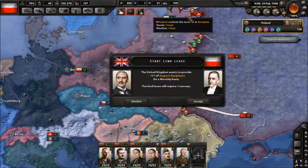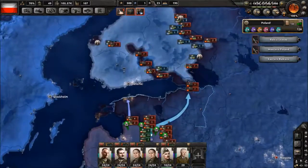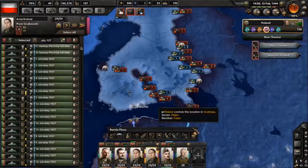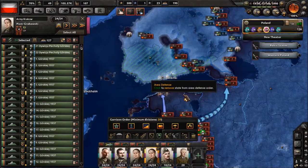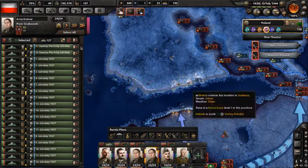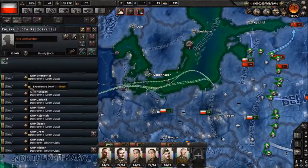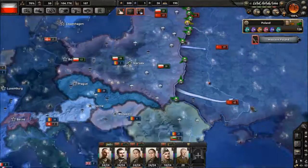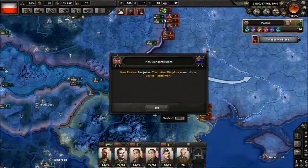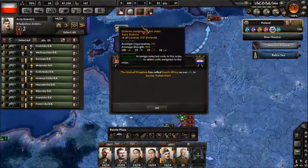Welcome to the Poland democratic playthrough. We're in the war against communist Russia — the Russians wanted Eastern Poland and we said no. We had our armies in place: three 24-infantry armies lined up from north to south along the border, and now the war has broken out.